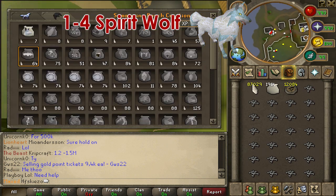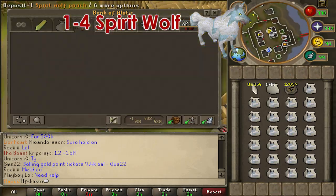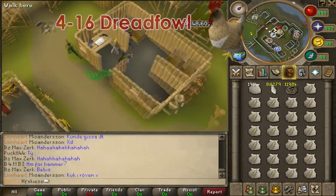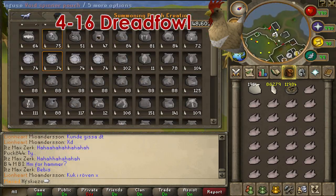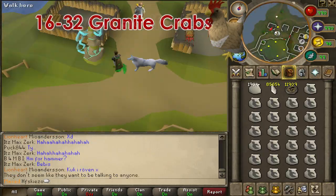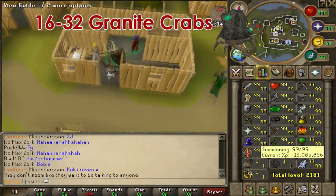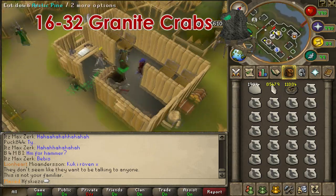From level 1 to 4, we are going to make spirit wolf pouches — we will need wolf bones and gold charms, spending 7 spirit shards per pouch. From level 4 to 16, we are going to make dreadful pouches — we will need rock chicken and gold charms, spending 8 spirit shards per pouch. From level 16 to 32, we are going to make granite crabs — we will need an iron ore and gold charms, spending 7 spirit shards per pouch.